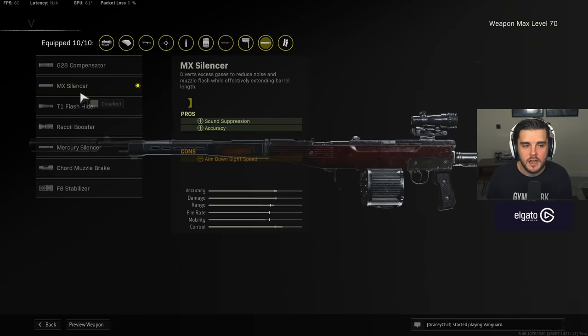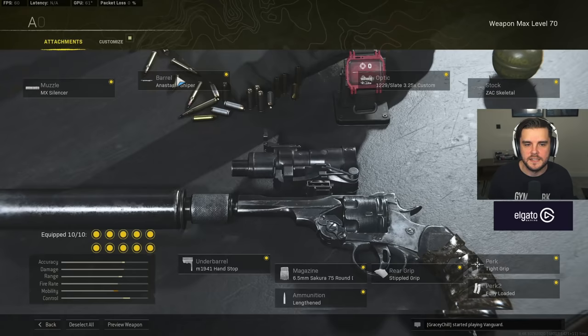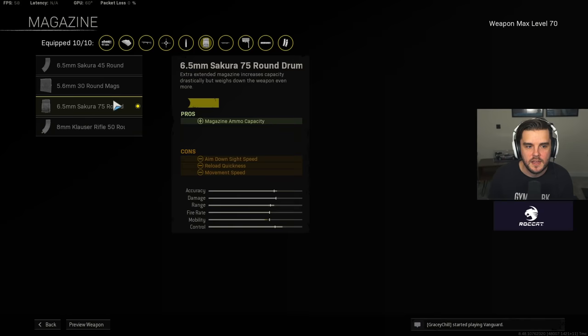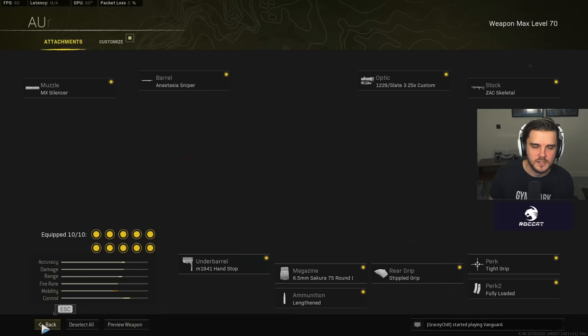For the Automaton: the barrel is the Anastasia Sniper. I've got the 3.25x Custom Optic — you can go for the G16 2.5x if you want. Zack Skeletal Stock, Tight Grip, Fully Loaded, Stippled Grip Tape, and the 75-round Secura Mag. The extra 30 bullets over the 45-round mag is massively worth it, especially in quads. Then Lengthened ammo and Hand Stop for recoil control and accuracy. That just reduces bloom effect, not as big of a deal now that bloom is removed, but it does punish hip fire — not a concern when you're using an assault rifle.